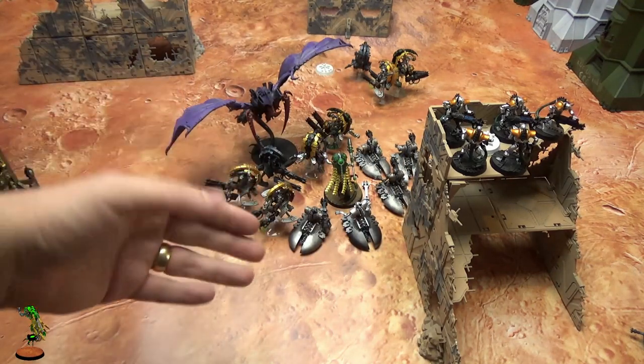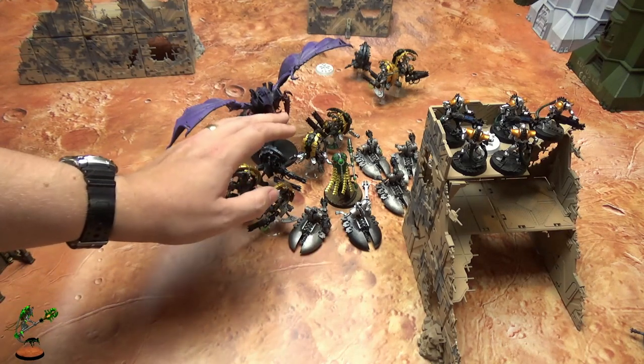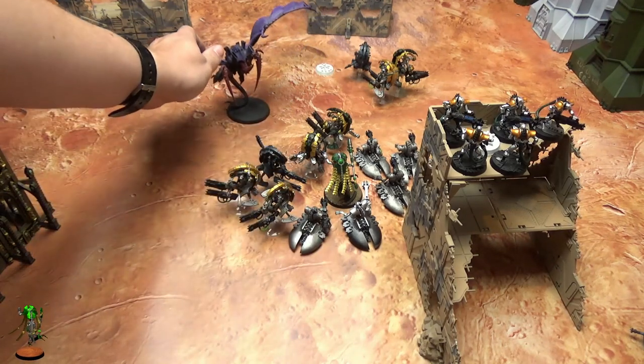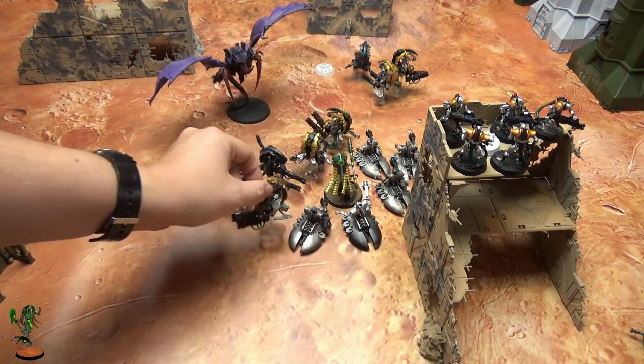Fall back on your turn and then shoot the Hive Tyrant. This is an emergency maneuver - you don't actually want to plan to do this. But if it's between the Destroyers dying or the Tomb Blades, send in the Tomb Blades.